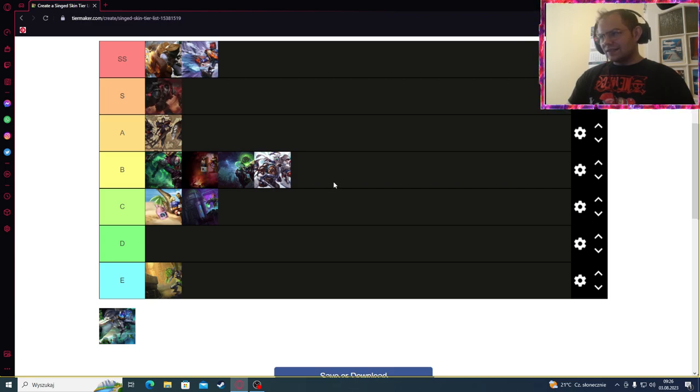Resistance Singed — S tier, I think it would be at best. He's carrying some kind of machine on his back, and when he activates his ultimate it just looks like he's going to explode any second. But apart from this, the skill effects — Q, W, and Ultimate — look very, very good, and the voice in this skin is a little bit changed, so that's why it's pretty damn good.